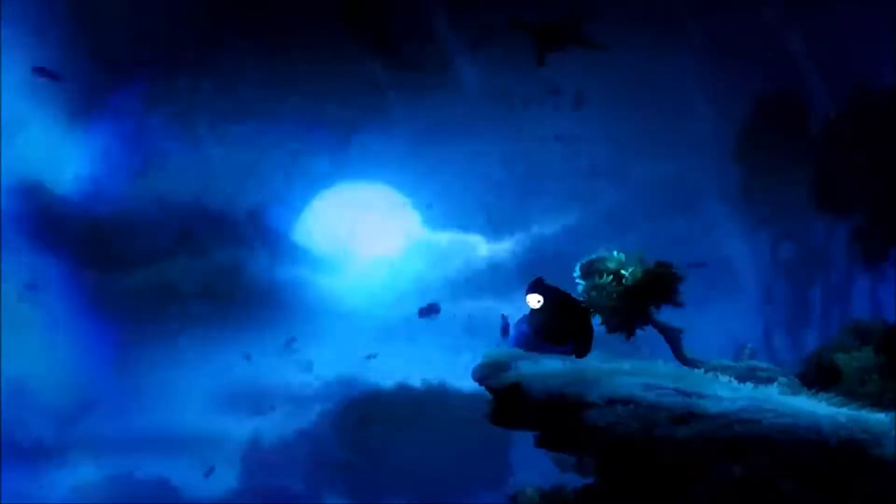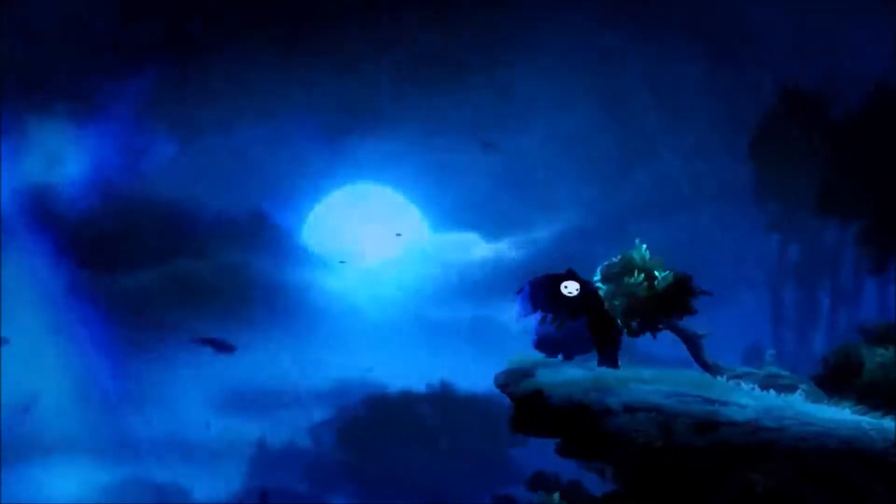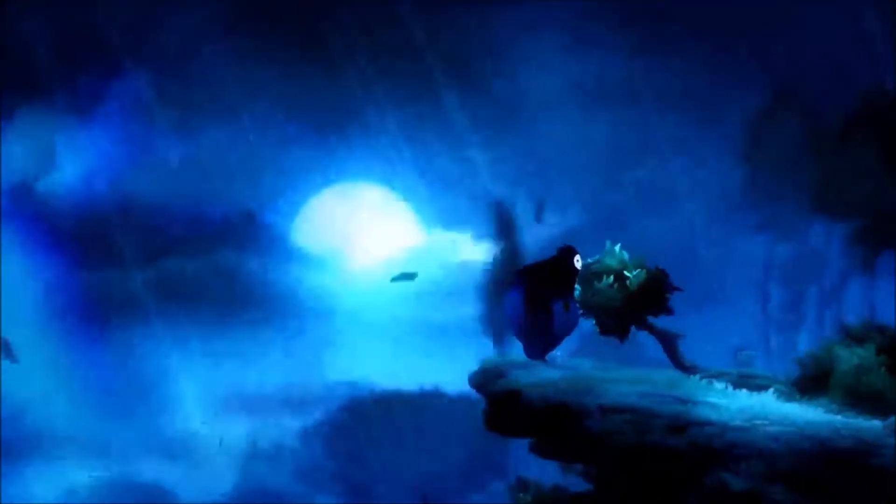So already what we're seeing is kind of the setup of the 'chosen one' style protagonist. This beacon of light looks almost like a leaf — it's being torn away from the sanctity of the home and ripped into the unknown. We see this a lot in high fantasy, where we have a kind of magical orphan being whisked away into a world they're not familiar with.